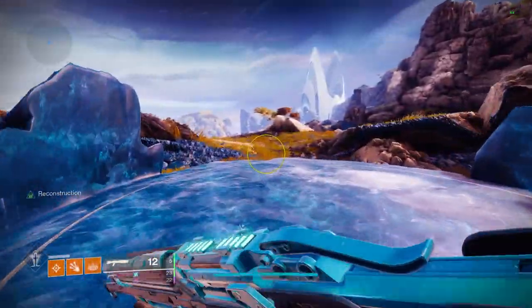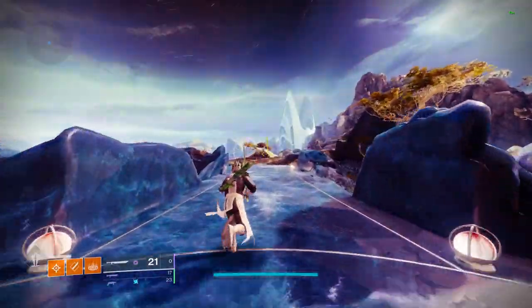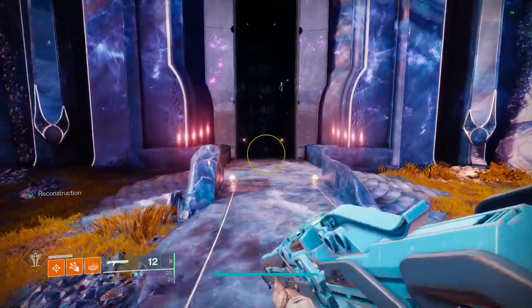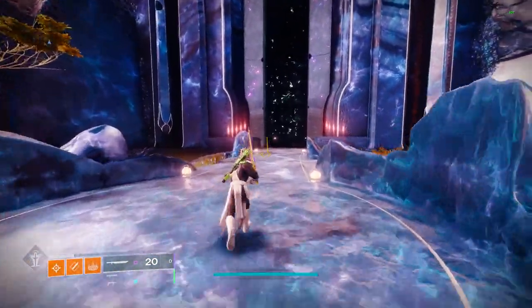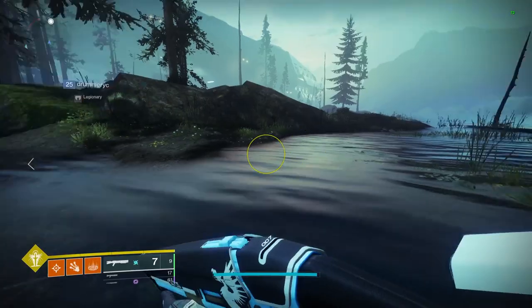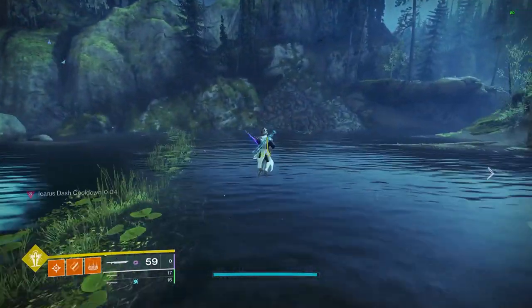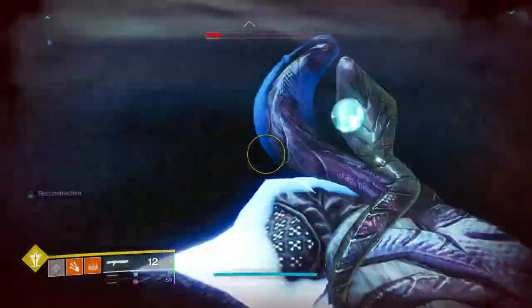For clarity, here is a normal Eager Edge swing where you can see the sword swing speed up and then very quickly slow down at the end of the animation. That ending slowdown is exactly what we want to cancel. In most cases when practicing this, failing happens because the heavy attack is done too early — you want to heavy attack right when that ending animation starts, but not beforehand.